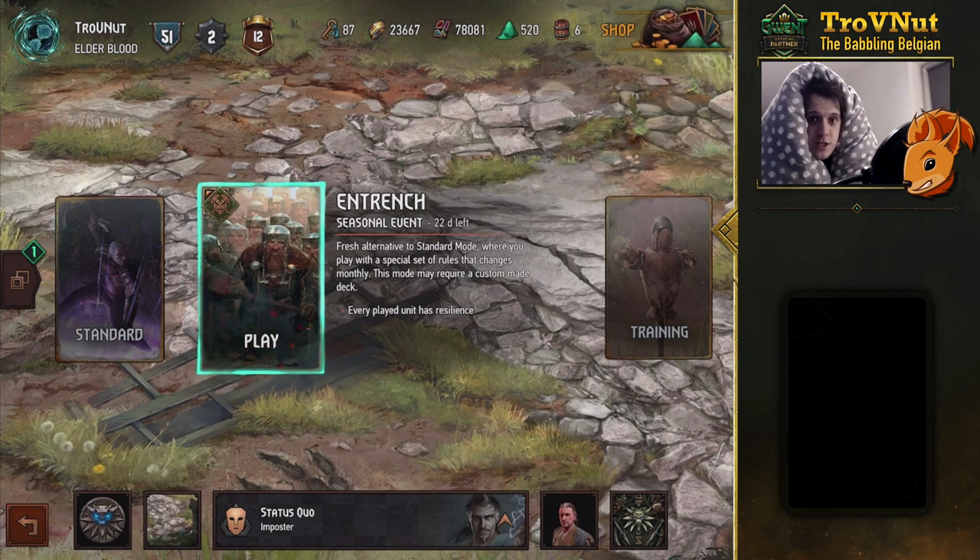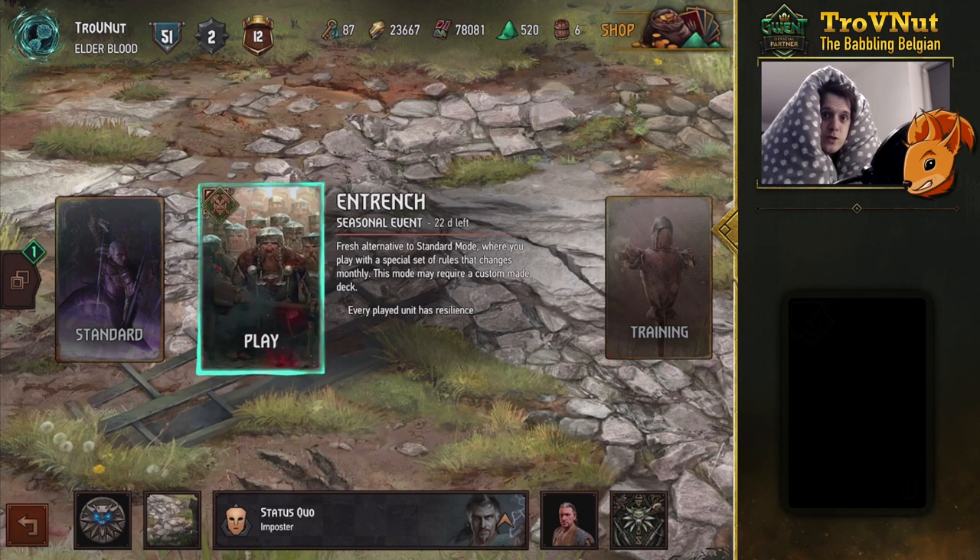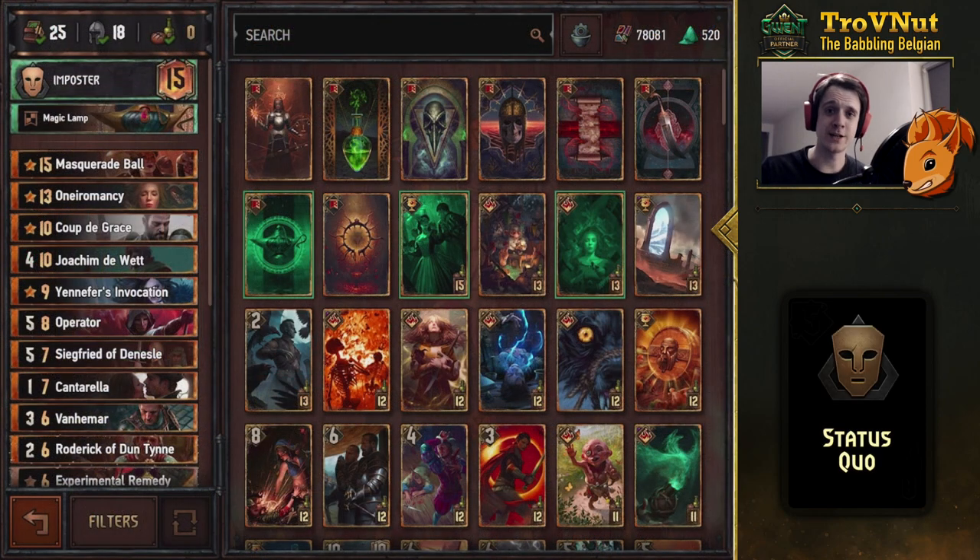For this we're going towards one of my least favorite factions, but one that is always very well suited to handle the seasonal modes — and that is of course Nilfgaard. We're going to be looking at a Nilfgaardian deck that uses the Imposter ability to benefit most from all the resilience flying around, and the focus of this deck is going to be the very broken Thirsty Dame.